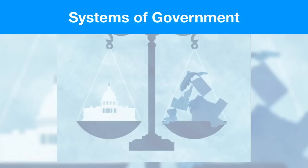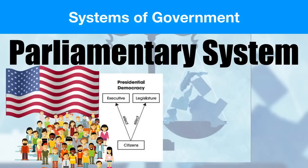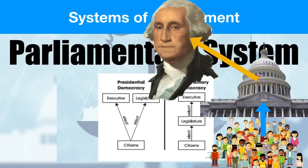We can also talk about the parliamentary system. This one's really confusing because it's very different from what we have, so pay attention. In America, citizens vote for our executive leader — the president — and also for our lawmakers. Now in a parliamentary system it doesn't work that way. Citizens get to vote but they only get to vote for their lawmakers. It's actually the lawmakers who choose the president or the leader of the country in a parliamentary system.